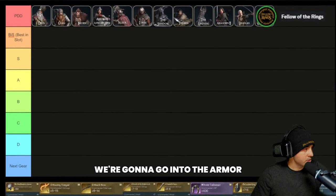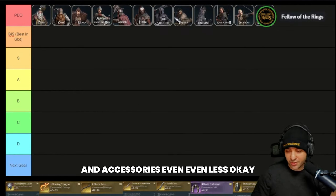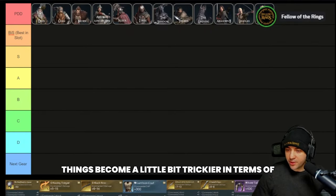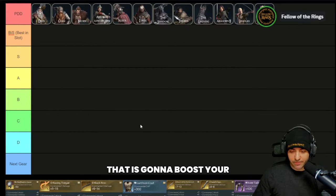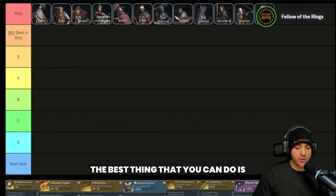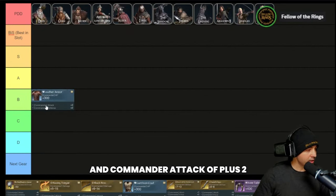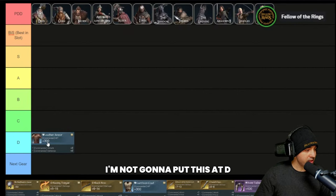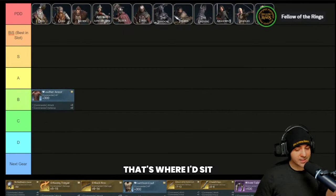Still in the physical commander section, we're going into armor. Armor has a lot less to cover, and accessories even less. So starting at the bottom for armor, things become a little trickier with lower gear. There's no green gear that will boost your commander damage or commander attack. The best thing at the low end is leather armor, which gives a base stat of 300 commander HP and plus two commander attack. I'd put leather at B-tier.